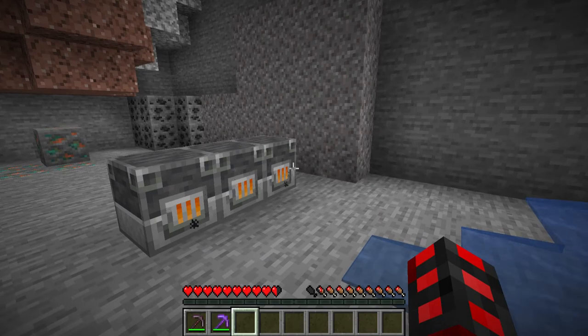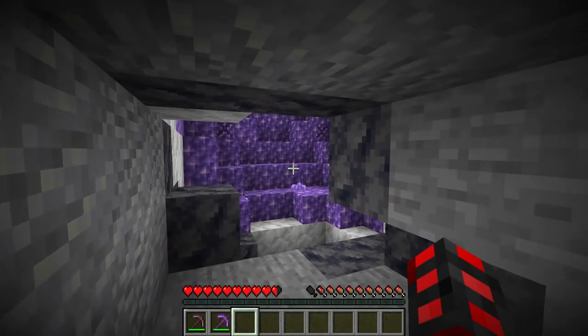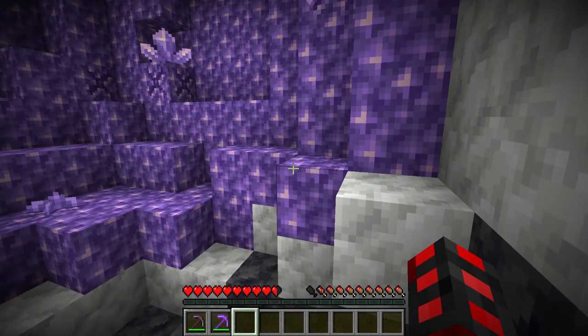Mining gold and iron is now a bit more effective and does not completely invalidate iron and gold farms at the same time. When mining, you might find the newest structure, the amethyst geode, which is a place where amethyst grows.